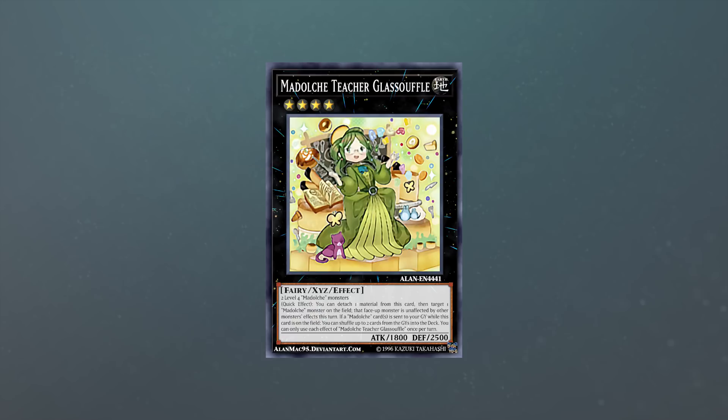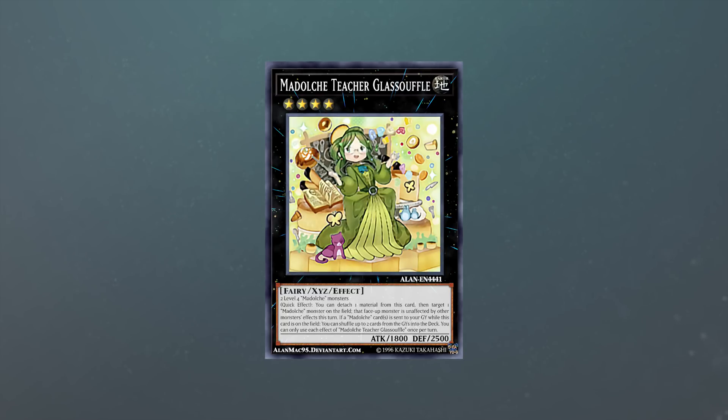Madolce Teacher Glasolphe is a Rank 4 Earth Fairy XYZ effect monster with 1800 attack and 2500 defense. Its materials are two Level 4 Madolce monsters, and it has the following effects.